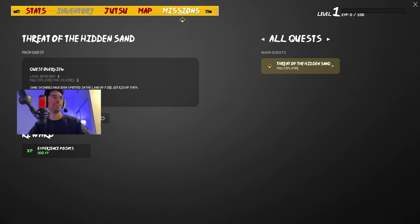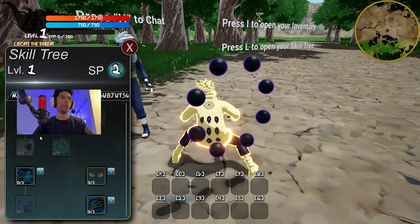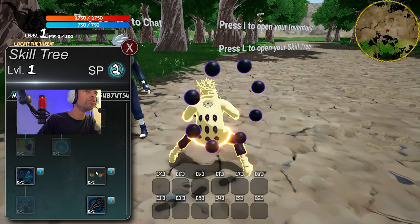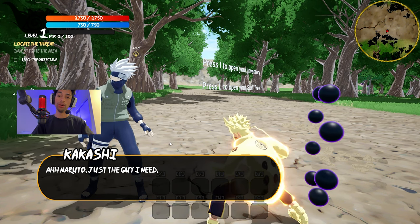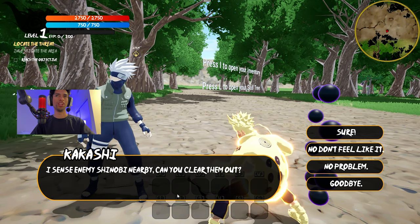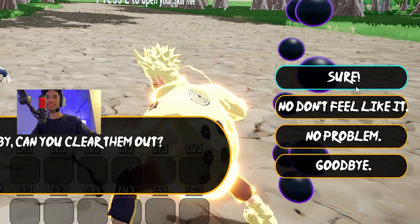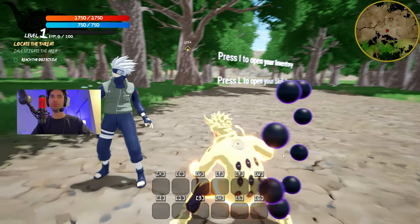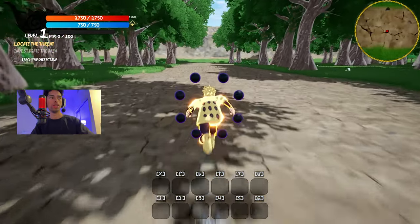I think the game froze. Okay, so we can learn some stuff in here — we can learn some ninjutsu. Is that shadow clone jutsu? We're going to learn Rasengan. Just the guy I need — I am the only guy. Enemy shinobi nearby, can you clear them out? Of course. Nope, I don't feel like it. Goodbye. Thanks a lot, Naruto, stay safe. Here we go boys, we're going to locate these shinobi and get rid of them. Oh, cutscene.